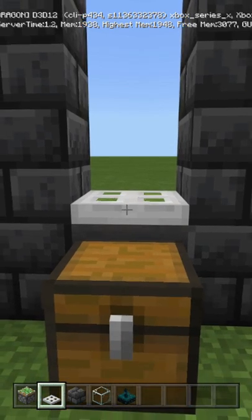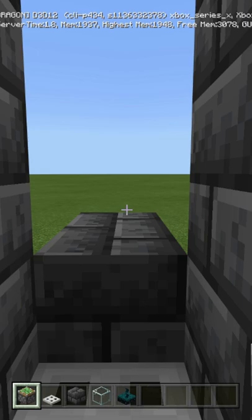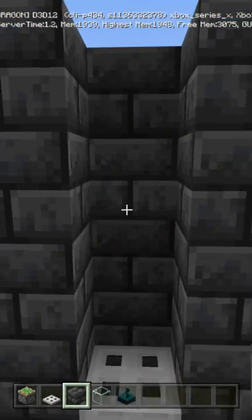Crouch and place a trapdoor — does not have to be iron. Behind the hopper, you're going to build up two and then come out. You're then going to place a sticky piston with another block coming out. Build the blocks all the way up.